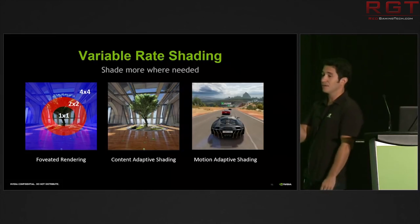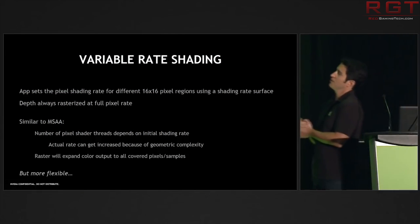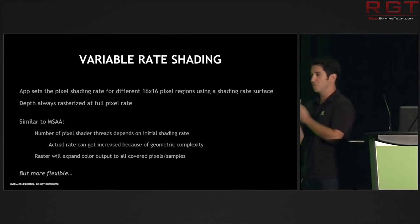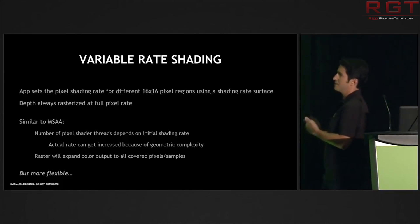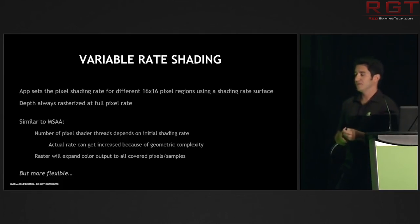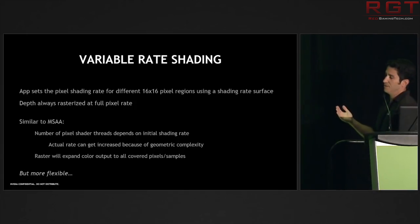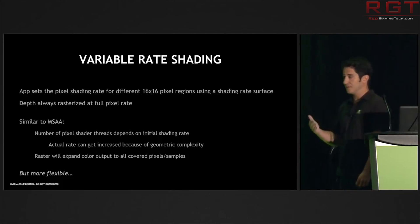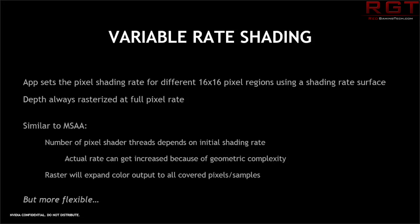Let's talk about what VRS is and why it's actually pretty exciting. In a nutshell, it's a powerful new API that gives developers the ability to use GPUs more intelligently. For each pixel on a screen, shaders are called to calculate the colour that pixel should be. Shading rate refers to the resolution at which these shaders are called, which is different from the overall screen resolution. A higher shading rate means more visual fidelity but more GPU cost; a lower shading rate means lower visual fidelity at a lower GPU cost.